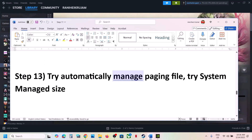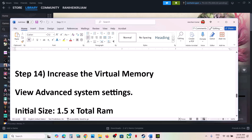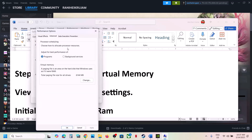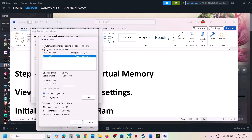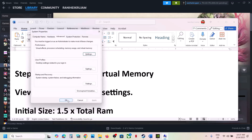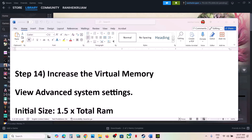Next step is to try automatic manage paging file. Type 'View Advanced System Settings' in the Windows search box, click on it, click the first Settings button, go to the Advanced tab, click Change, put a check on 'Automatically manage paging file size for all drives', then click OK, Apply, OK, and restart your computer.